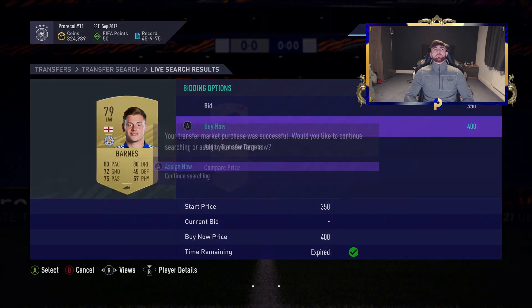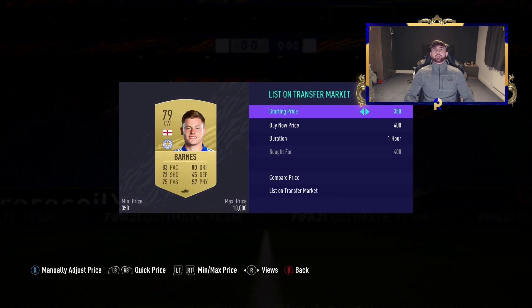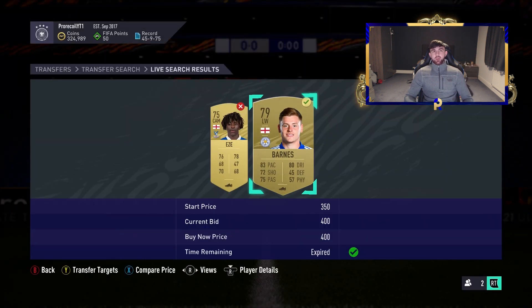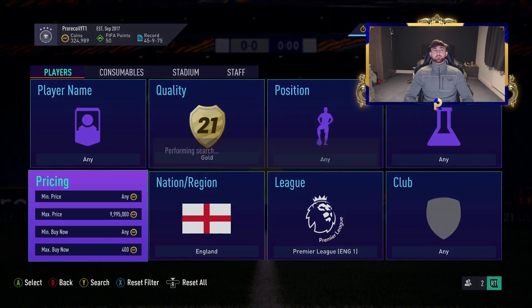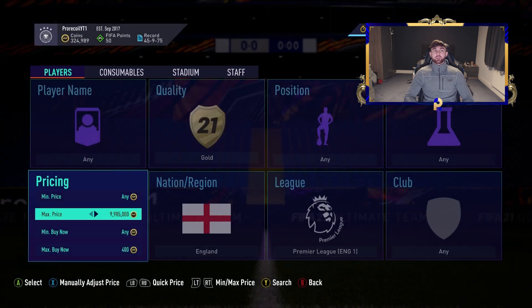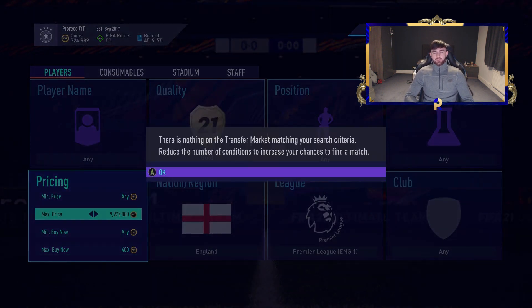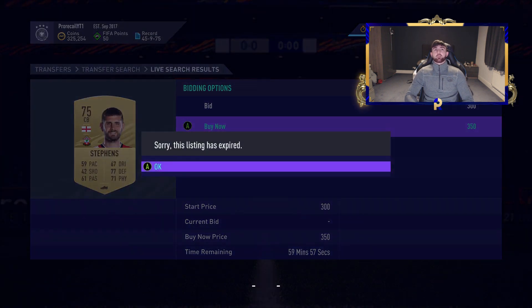Eze there might not do too bad. Barnes as well — could be an easy 700 coins. He's not got the physical we'd like in more expensive teams, but 80-something pace, 80 dribbling — decent enough for a starter squad. A lot of people will probably still be using those at the moment. Once league SBCs come out they'll actually raise a little bit because it's probably more valuable to have them at that point.